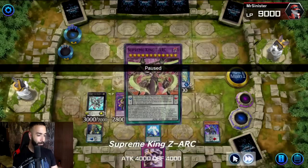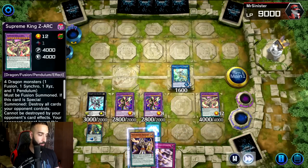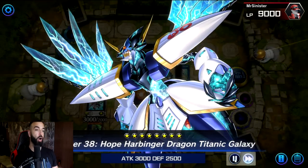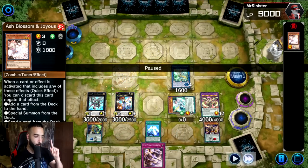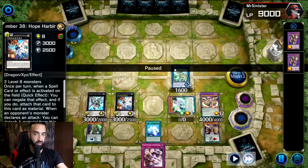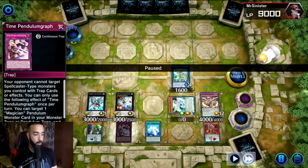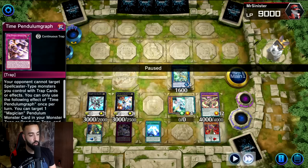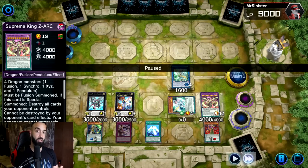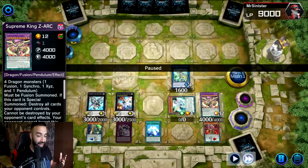We trigger Astrograph Sorcerer to special summon Zark — big boy Zark, that's beautiful. We use Starving Venom popping Black Fang to add Wisdom Eye, special summon Harmonizing for no reason, then take both Supreme King Starving Venoms and turn them into Hope Harbinger. Against Ash Blossom we set up Hope Harbinger, Utopic Draco Future, double Apollosa — both Apollosa negates go through because Hope Harbinger protects them. We have big daddy Zark and Pendulum Graph popping two cards.